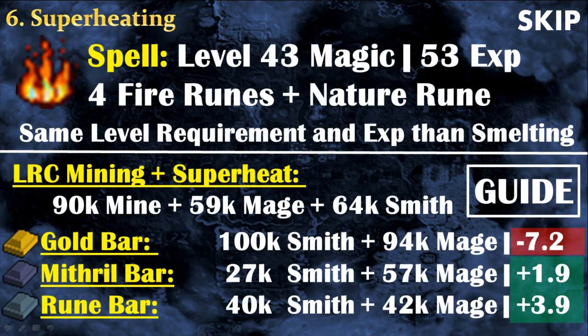The superheating method is a spell at level 43 magic that turns an ore into a bar. What's great is that you can make more bars per hour than a regular furnace and you even get magic experience. However, you need to use a nature rune so you will lose a little bit of money or make less money. I don't really recommend this method because the main point of making bars is to get money, and with superheating you get less money. However, I highly recommend superheating if you are mining at the LRC cave at the concentrated gold, so you get mining, magic, and smithing experience at the same time. If you want a full guide about mining and superheating, click the annotation on the screen.